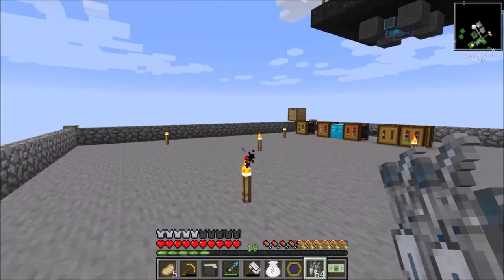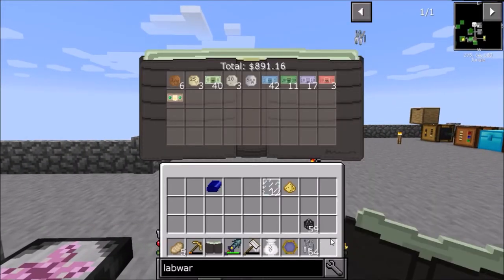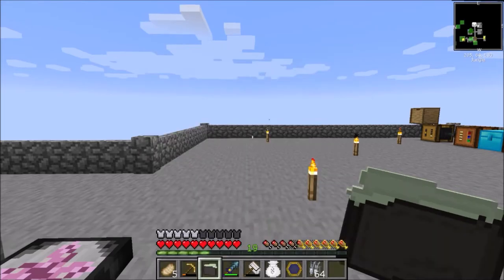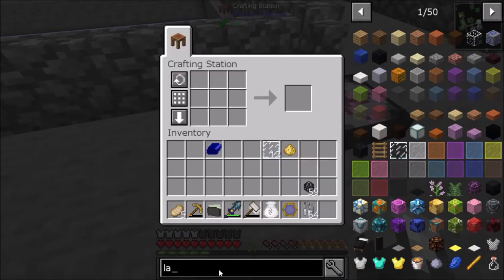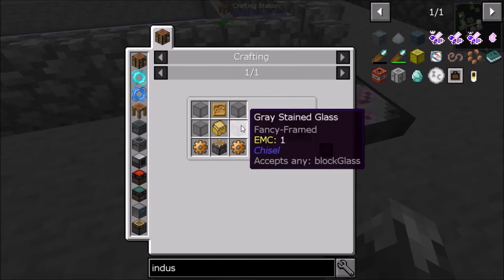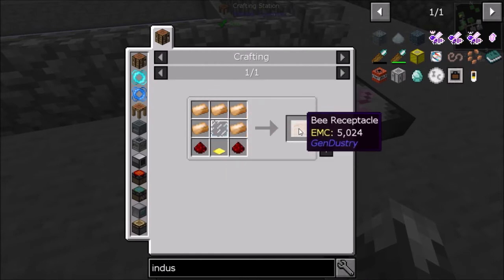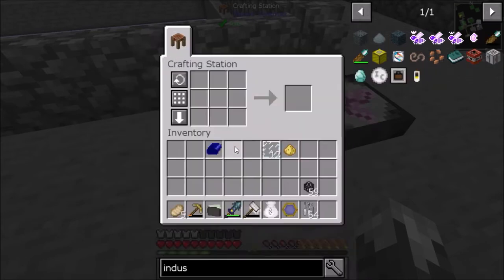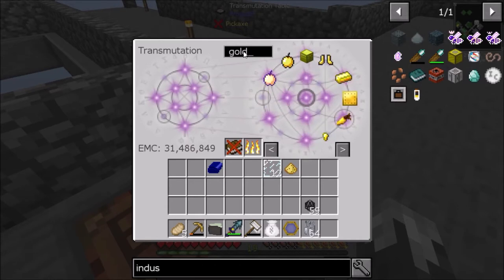Let us turn that quest in for a big dollar bill. Next up is the industrial apiary. We are going to wind up making a few of those. Let's take a look at the recipe. We're gonna need some sturdy casings, some bronze gears, a bee receptacle — which is a bunch of bronze — and a gold pressure plate. We need a little bit of stuff here, so let's get a few things out.